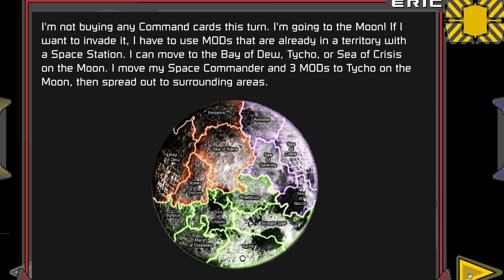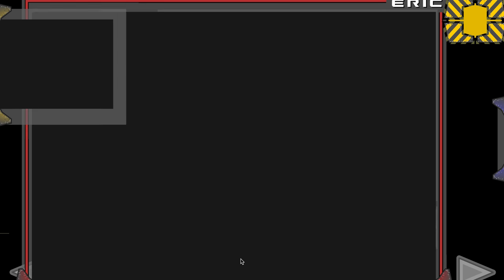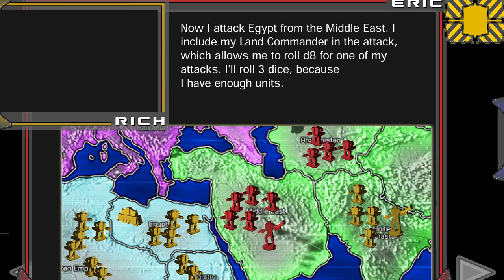He doesn't buy any command cards because he's out of money. He can go up to one of the three locations on the moon: Tycho, Sea of Crisis, or Bay of Dew. The red is worth two bonus, the purple is worth two bonus, and the green is worth four bonus — so he's taking all of them up to the green. Then he also decides to attack Egypt. He gets a bonus because of his land commander, so he's rolling the bonus die.